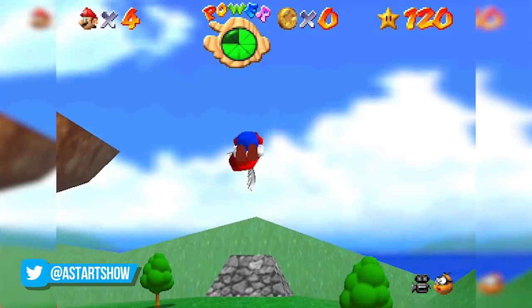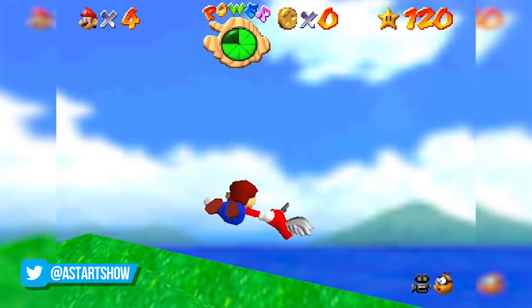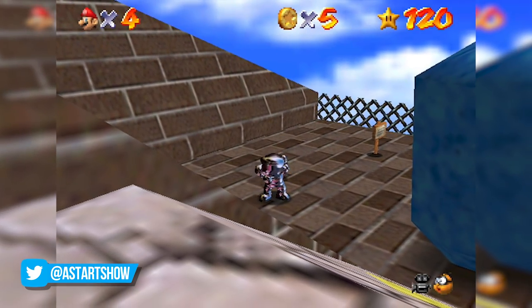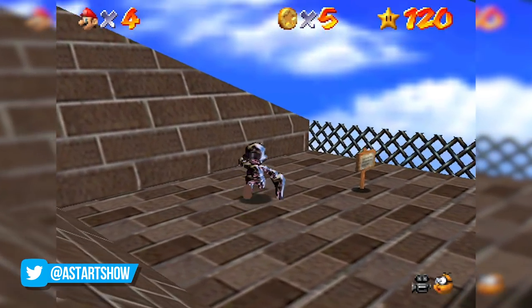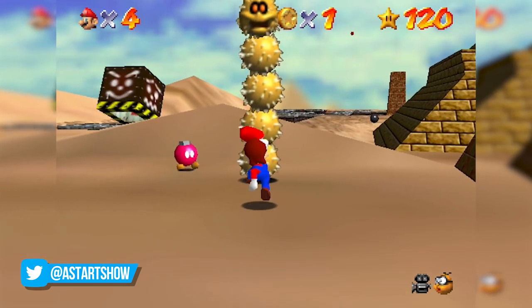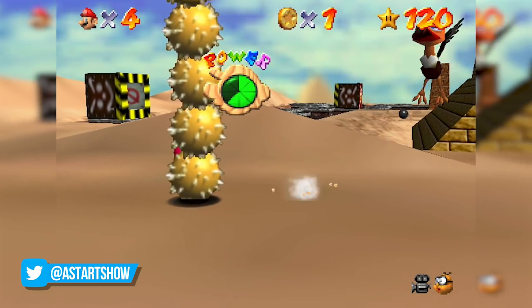This can be done with every special cap, and they all behave as normal, so you can fly around with a wing cap not on Mario's head, or be Metal Mario without the cap on his head. In this state with the regular cap, the game treats Mario as if he has no cap on at all, meaning he'll take more damage, so this glitch really is just visual.